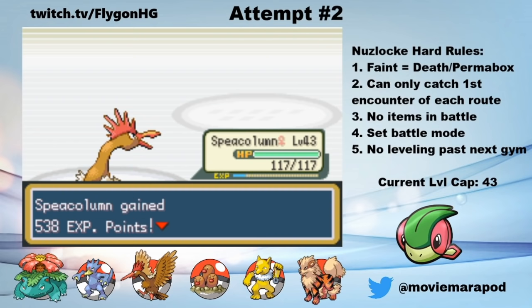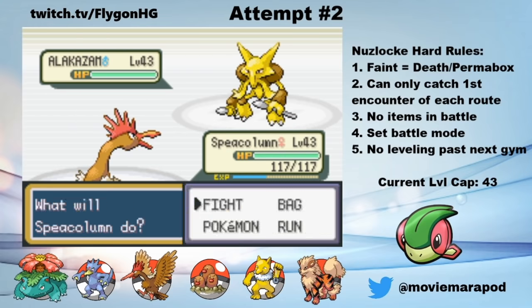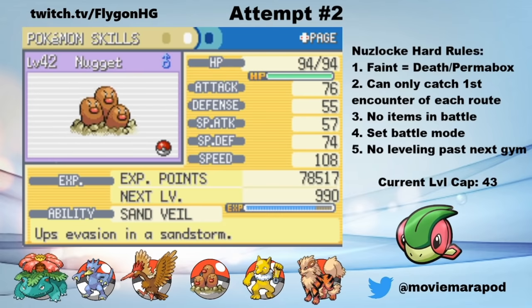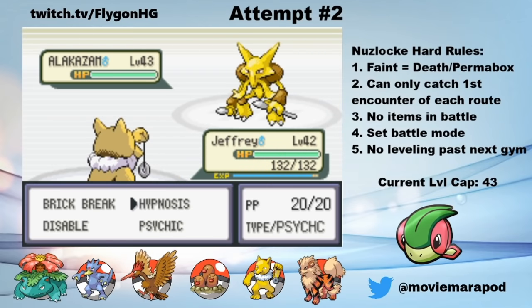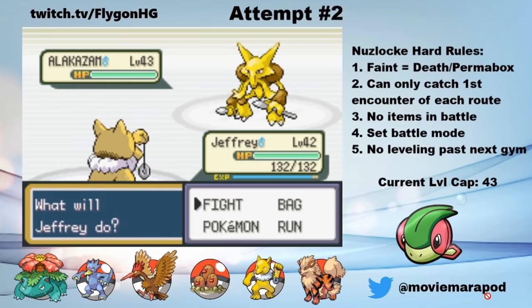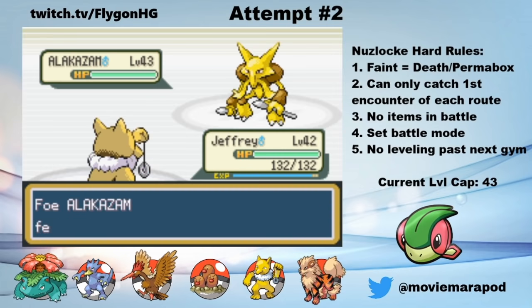Pudge couldn't even dream of that. Next is Venomoth, who is obviously one-shot with a Drill Peck. Last is the terrifying Alakazam. Remember 10 seconds ago when I was reminded of Sabrina's Calm Mind strategy? Well, I didn't learn my lesson, because I switched to Jeffrey and Sabrina uses Calm Mind. I decide to go for a Hypnosis, which misses, and Sabrina uses Calm Mind again. Her base 135 special attack Alakazam is now at plus 2 special attack and plus 2 special defense. She goes for another Calm Mind as I risk it with another Hypnosis — thankfully, this Hypnosis lands. So I switch to Bjork as Sabrina uses a Full Heal.